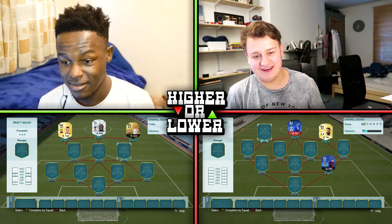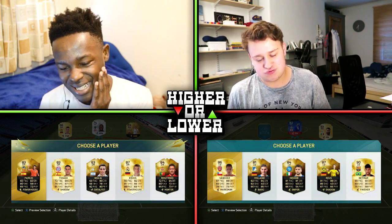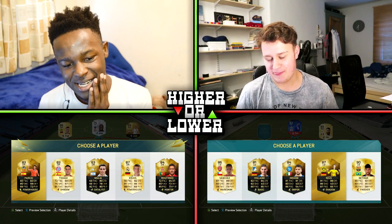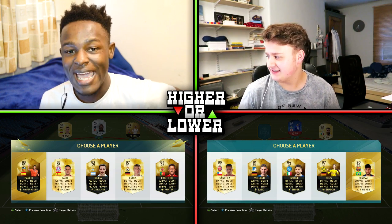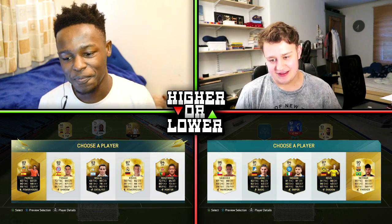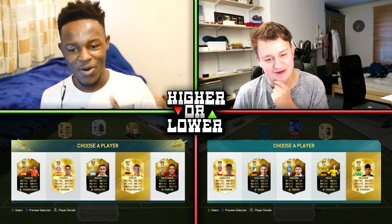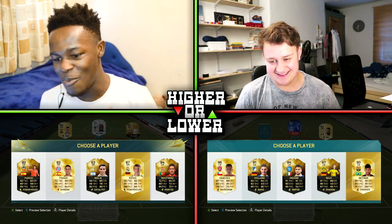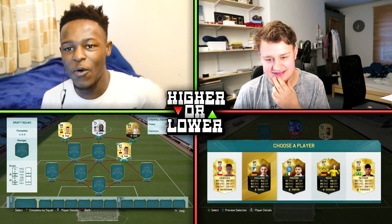Right, left wing for me. Centre mid for me. I have no more wingers. This is a tricky one. I don't want to say you've got a lower player, so I'm going to say you've got a higher rated player. What's your rating? 87 - it's Kroos. I've got 90 Neymar as my highest rated player. It's not going well for me. I'm so happy with that because it means I get chemistry with Bale now as well, so my chemistry is slightly going up.